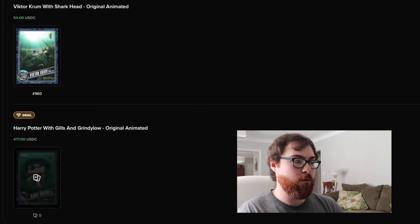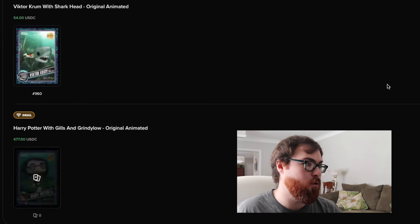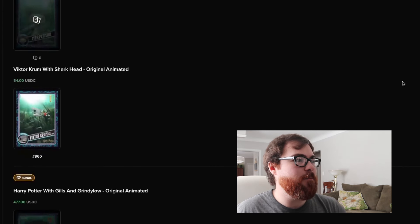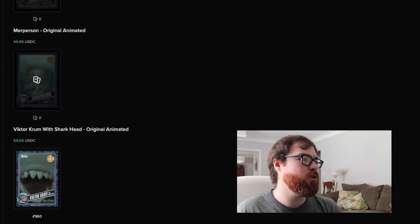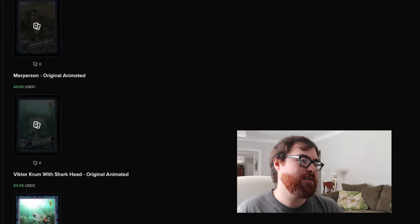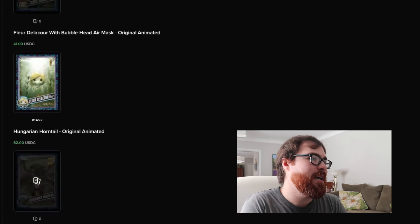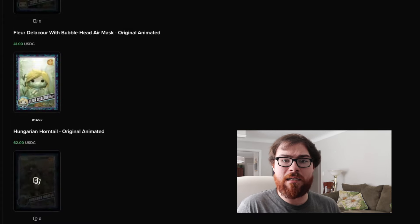As of recording, the grail is going for 477 USDC, which is quite a bit of money. For the legendaries we did get Viktor Krum with Shark Head — pretty cool — but we didn't get the Mer Person or the Hungarian Horntail, which was a little disappointing. We did get Fleur Delacour with the Bubblehead Air Mask, but we didn't get Cedric Diggory. Nonetheless, two redeemables is still pretty decent and we were able to continue our streak.